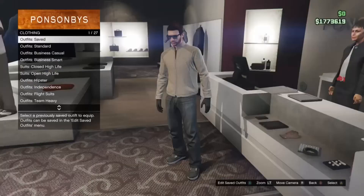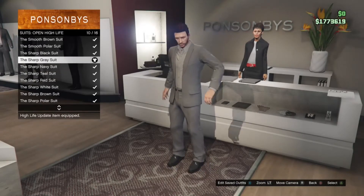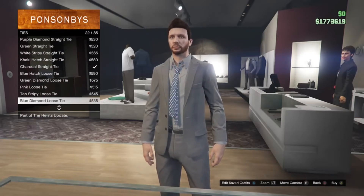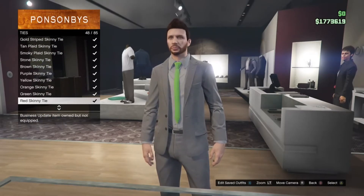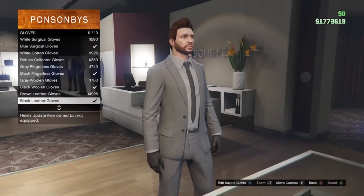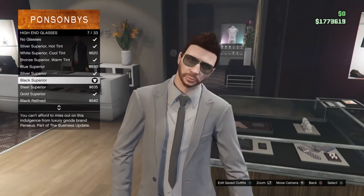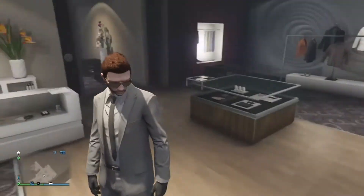This outfit is called the Clean Up outfit. You want to go to high life, open, and go down to the gray suit. Once you've purchased that, go back to accessories and ties — go down to the skinny tie, which is close to the bottom. Once you have the skinny tie, go back out and purchase the black leather gloves. Then go over to glasses and get the black high-end glasses. This outfit is pretty much done — it's a nice outfit to wander around in.